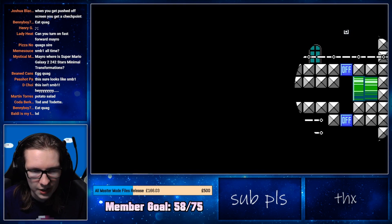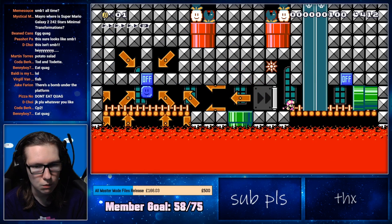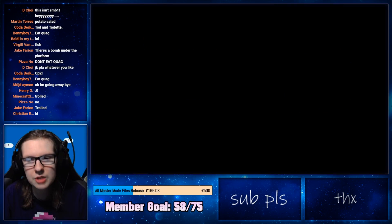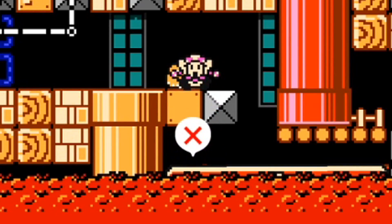I want to go back to the Thwomp area, which unfortunately means doing this again. I just want to head back there and see what else there was to explore. One of these random blocks - maybe not that one. See, we get to experience all the trolls now that we blatantly ignored. I can't say I avoided them anymore. That's what kills you there.